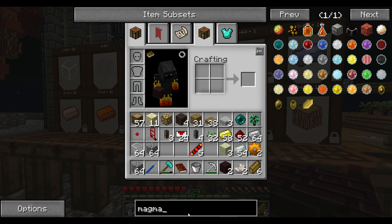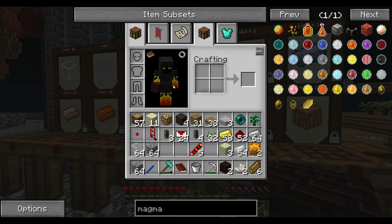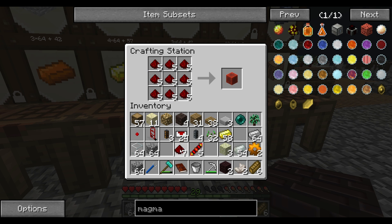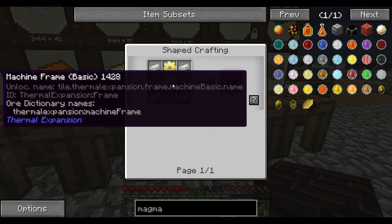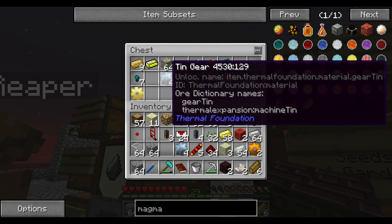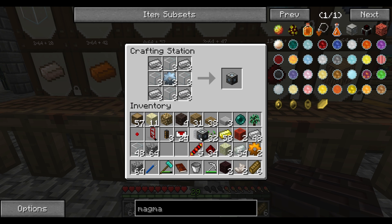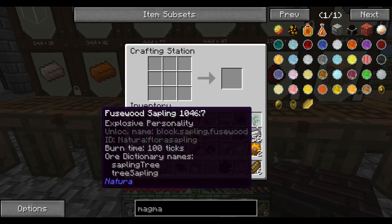What was I going to make? A magma crucible. That needs invar gears and a leadstone energy cell. We can make some of that. I'm already making the fluid transposer. Let me give you a machine frame and some of the redstone reception coils. I'll make a couple of these. I need some invar gears — did we make any? We've only got one. I'll make some more invar gears — that's just iron and tin put together, four of them makes a gear.